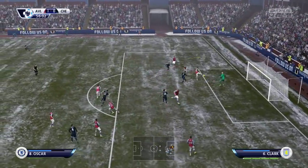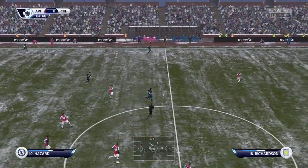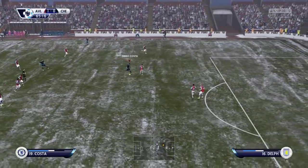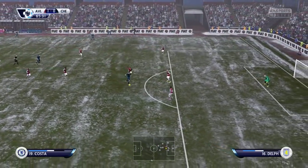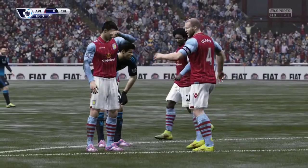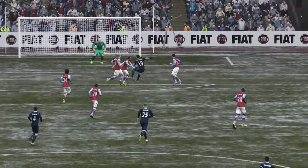Villa had a goalkeeper on form themselves - Brad Guzan down well to parry away that deflected shot from Matic. It was a case of throwing bodies forward, switching to attacking or ultra attacking, and just trying to get ourselves back in the game, because the defeat is definitely not what we need right now. There was a shot actually heading on target from Diego Costa as you'll see from the replay.